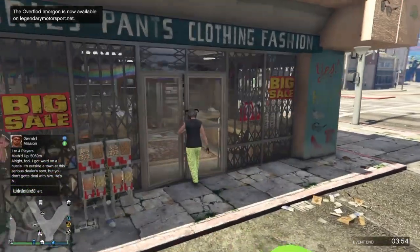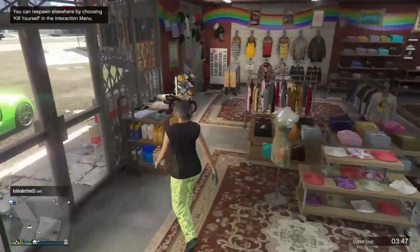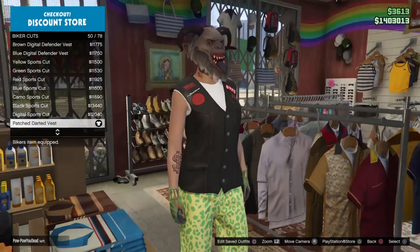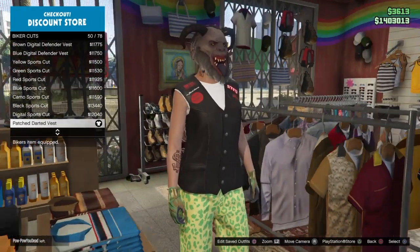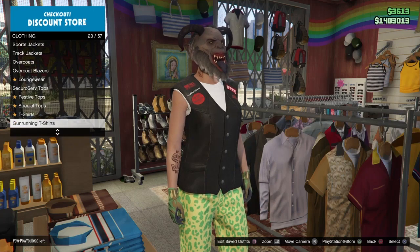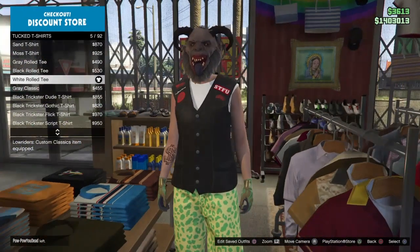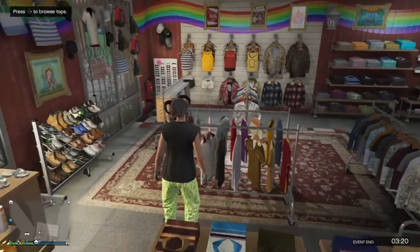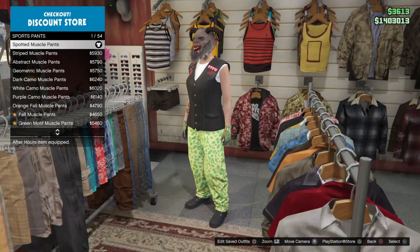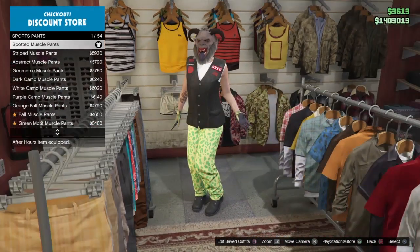Once you've spawned on your female character, go to any clothing store on the map and copy the same components. Go to the top section, then go to biker cuts and get the patch darted vest — number 50 out of 78. Then make your way down to tuck t-shirts and get the white rolled tee — number 5 out of 92. After that, go to the pants section, go to sports pants, and get the spotted muscle pants. You have to have these pants on if you want to merge the joggers together.